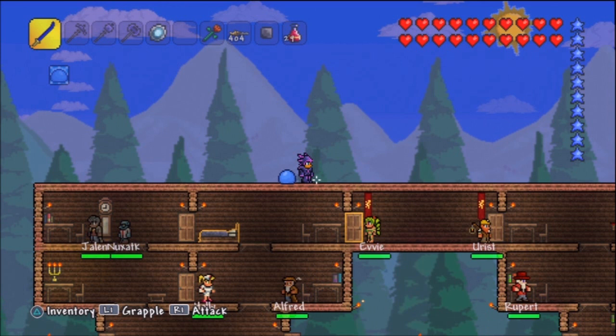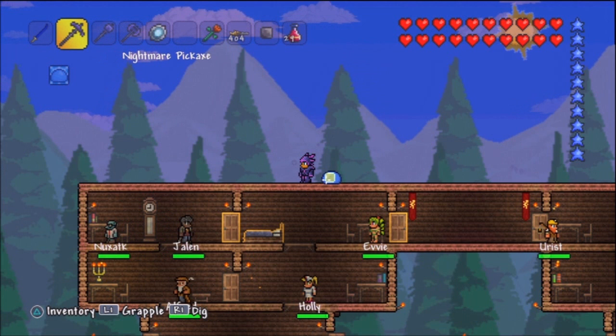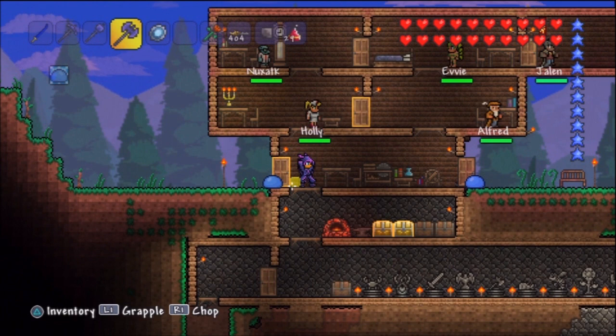I now have four mana, so we have four health, four mana, we are pretty much a boss, and we are ready to take on anything this game has to offer. Not really, because we need to improve a lot of other things. But you guys will notice I upgraded to all nightmare tools — I got the breaker, which is a good hammer, it destroys things a lot faster, and then we have the War Axe of the Night. Good for harvesting wood, because everyone needs wood at some point, and that's a true fact.